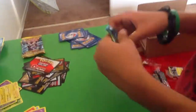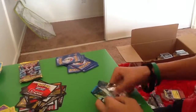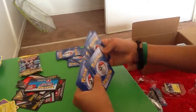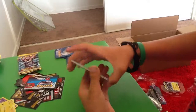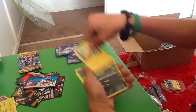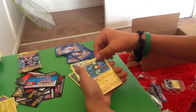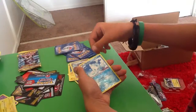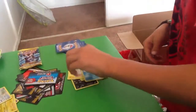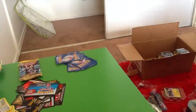On to the final pack of this part two. I'll show you my Regigigas EX that I got in the first pack of part two. Hopefully a full art to conclude this video. Ponyta, Foongus, Tynamo, Deino, Chandelure, Jolteon, Vanillite, and Jellicent. Nice — I don't have that. Alright, this concludes part two!